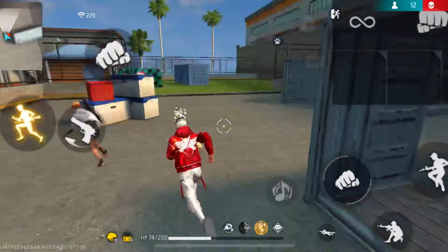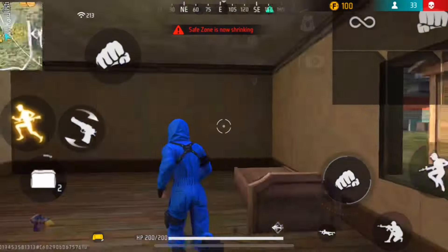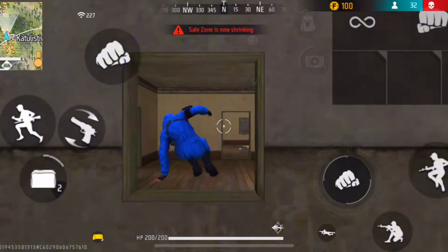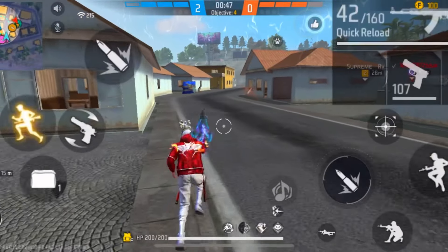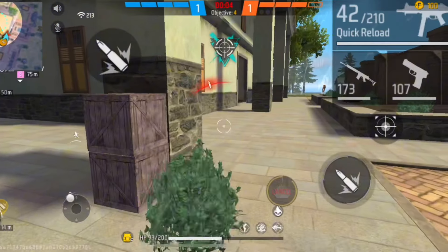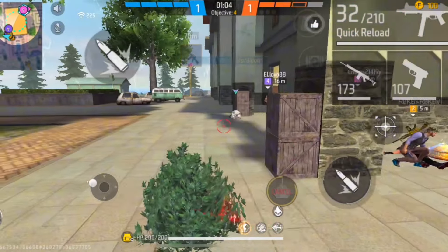The second way to practice this skill is by going to Kalahari, where there are many houses. Practice moving from house to house very quickly and try not to get stuck, since getting stuck reduces your movement speed. Once you get good at dodging and fast movement, you can use it in solo versus squad situations — there will be moments where one enemy is alone, and that's your best chance to quickly attack and eliminate them.